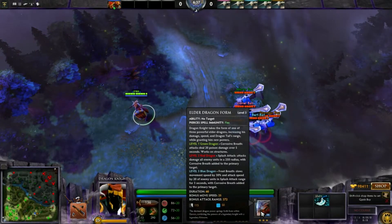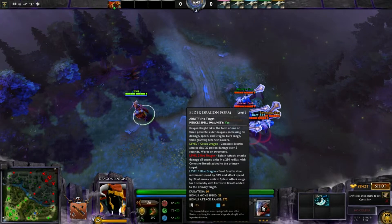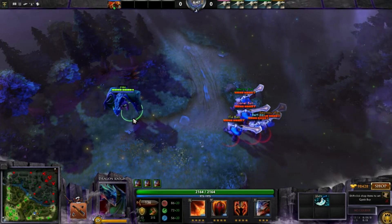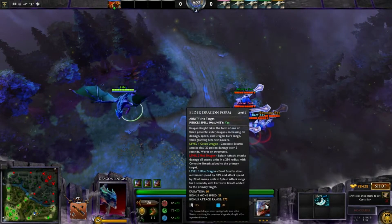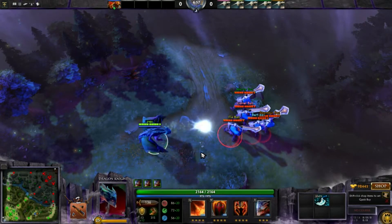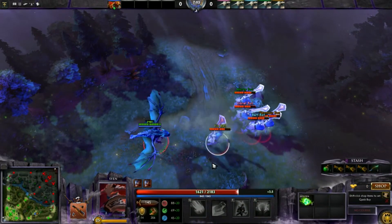That's really low mana cost. I upgraded Dragonite to level 25 so I can show you the blue dragon, but it's the same progression — green, red, and blue. This form is pretty okay — it does splash damage and slows enemy movement speed and attack speed.